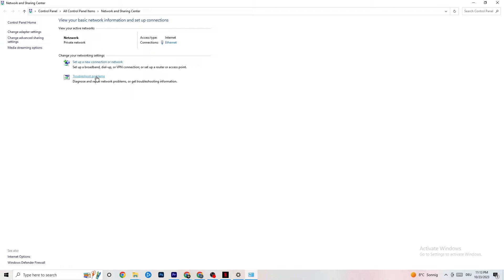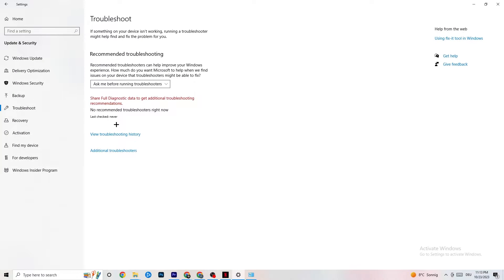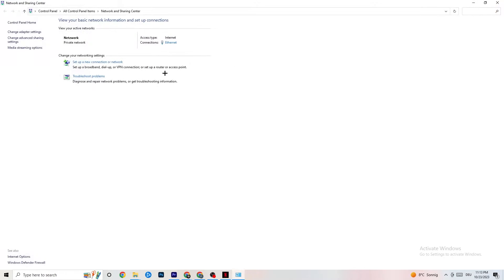Next, click on Troubleshoot Problems. You'll be directed to the Windows troubleshooter. If it doesn't find anything, close it down and go back to the adapter settings.